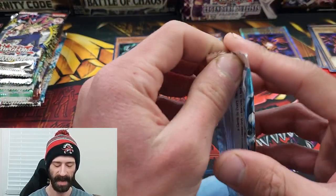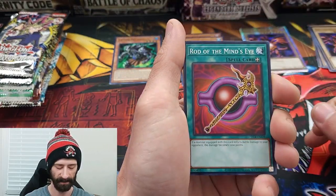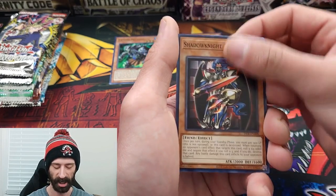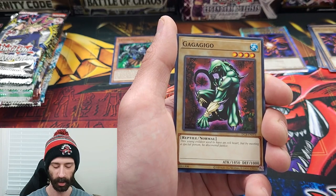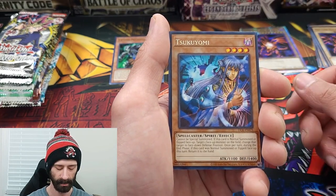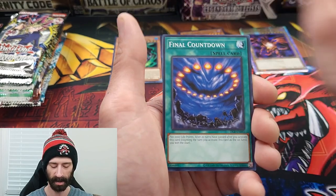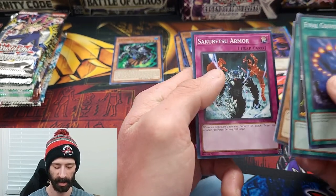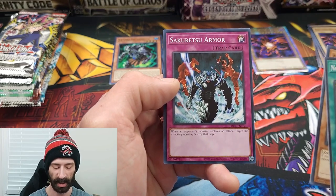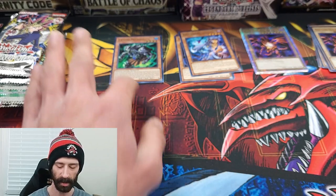Into our third Dark Crisis pack. We get Rod of the Mind's Eye, Ray of Hope, Shadow Knight Archfiend, Gagagigo, into Sakuyomi. Will we get a foil out of this one? No. It is Final Countdown. I remember this card so vividly — I had a lot of these as a kid. It's incredibly off-center, but that's such a legendary card to me, even though it's just a common.